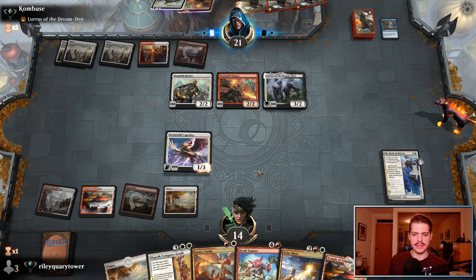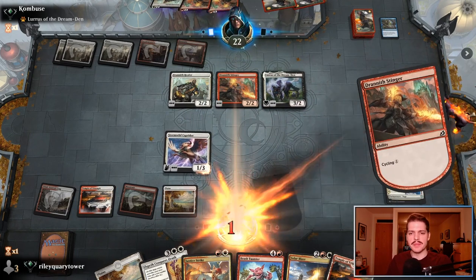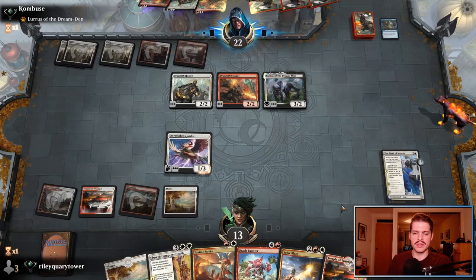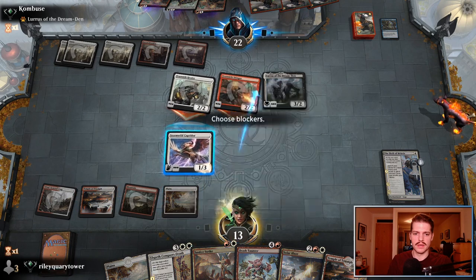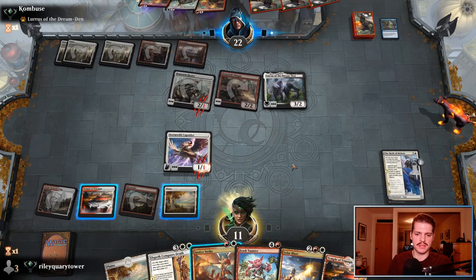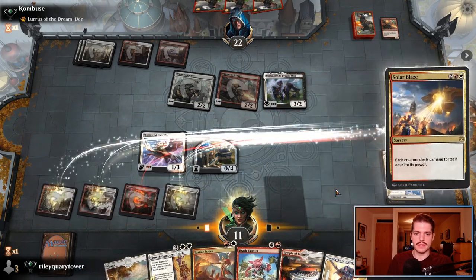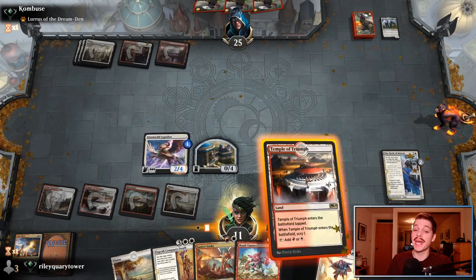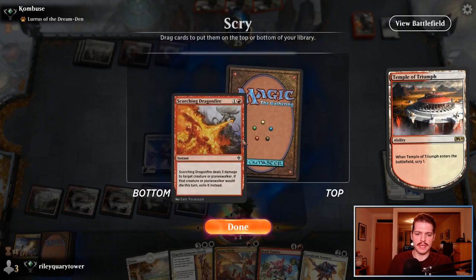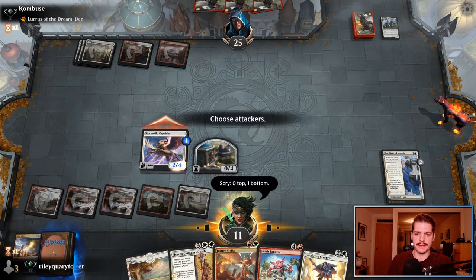We'll just go Solar Blaze, blow up their board. They do gain three life because the Lurus does actually deal damage to itself. And a Scorching Dragonfire — I don't think we need that, although it does buff up the Stormwild Caprador. All right, and then we can attack. I think we just want a sweeper — a Deafening Clarion — we've got an answer to a Fox if they play one. They may just be on Mono Sweepers now.